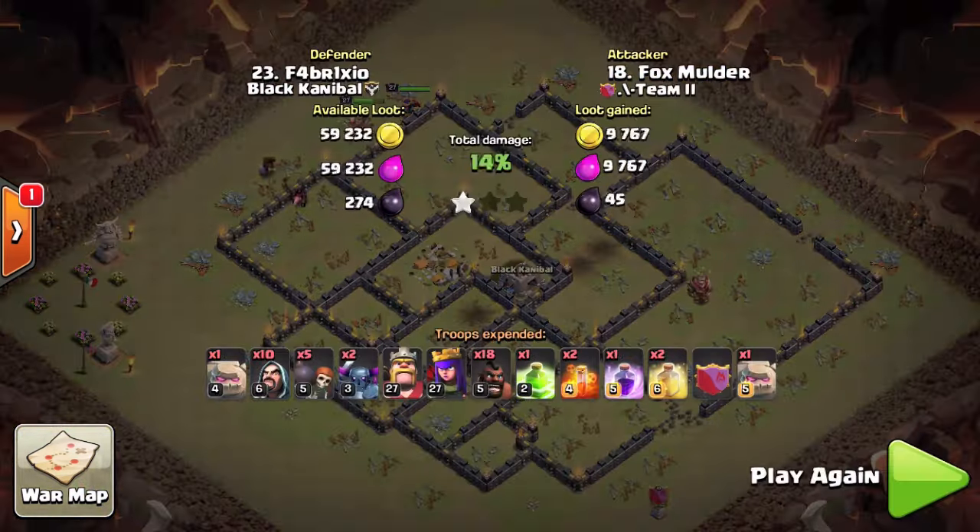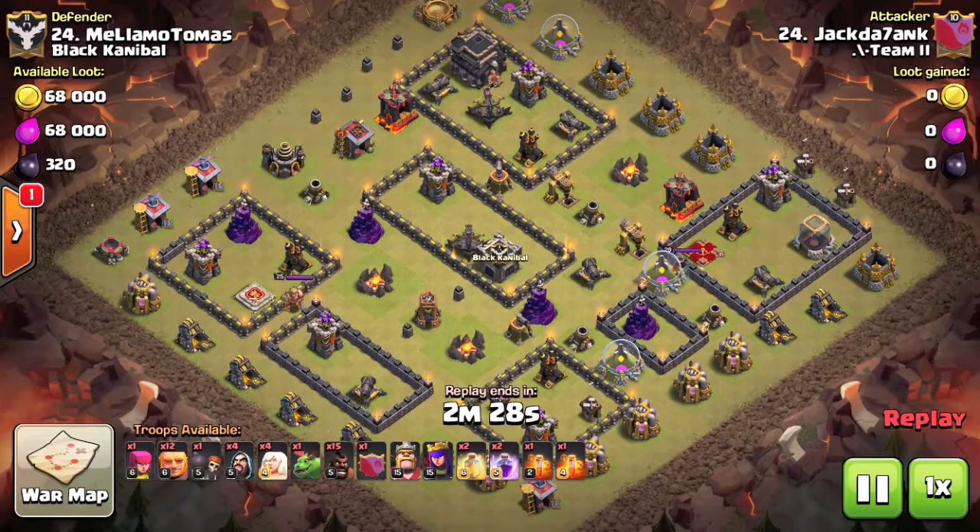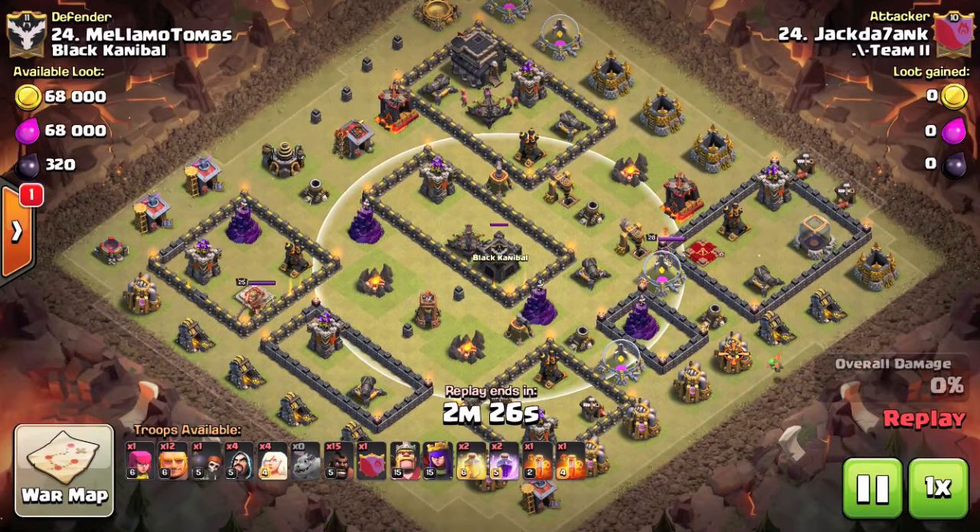So there you have another straightforward three-star at Town Hall 9 using the hog riders very effectively to take out the majority of the defenses - just make sure to get those key objectives down first in terms of the Archer Queen and the enemy clan castle.